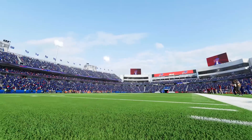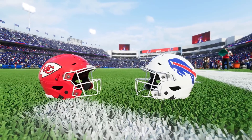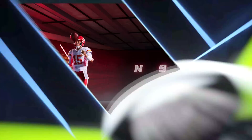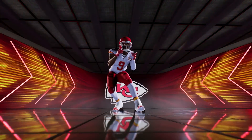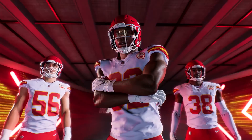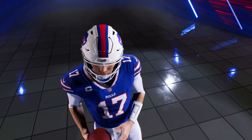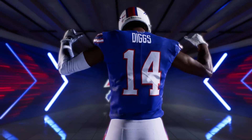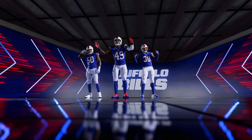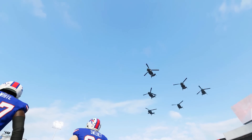We're back with part two of the biggest update for Madden 23 so far. If you missed the previous video, yesterday I went over all of the changes to gameplay, franchise mode, ultimate team, the yard, and more. This is the biggest update EA has put out so far for Madden 23, and today I'm going to cover the second part: the presentation changes, stadium changes, new equipment, new helmets, new player likeness, and more.